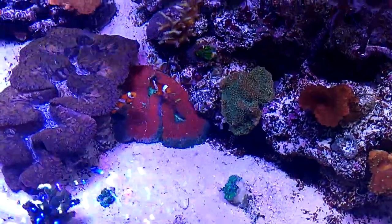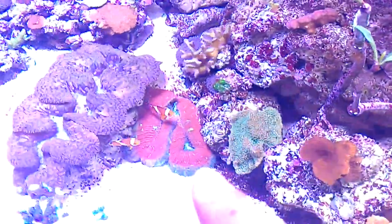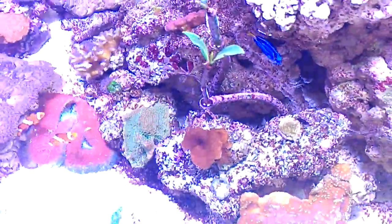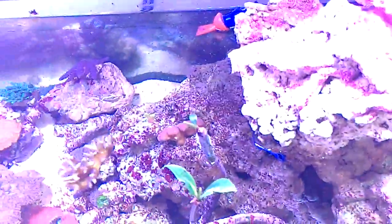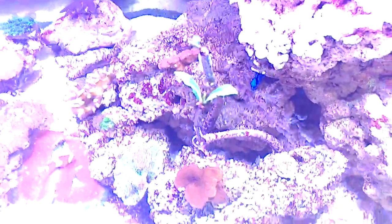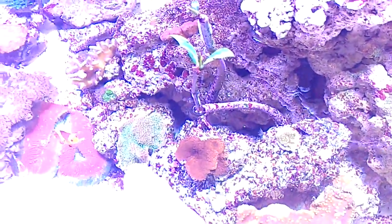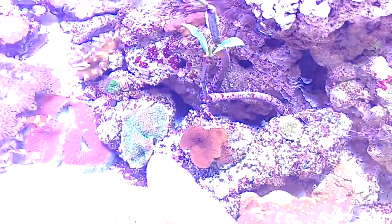Moving on, you have your birds nests, just your regular stuff. I got rid of most of the brain corals because my sand keeps flying all over the place once I got this thing running. This is a red monty and this is a regular green monty with green polyps.